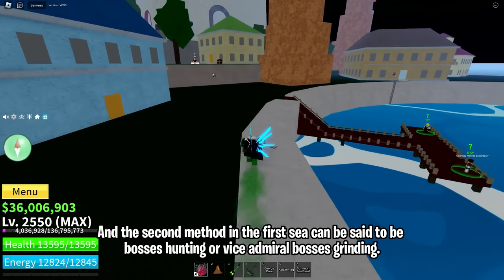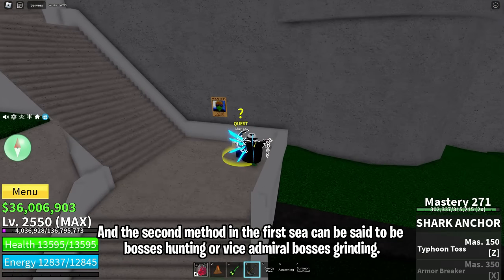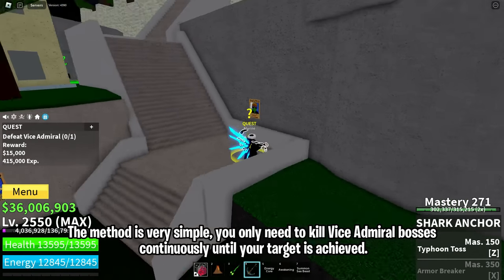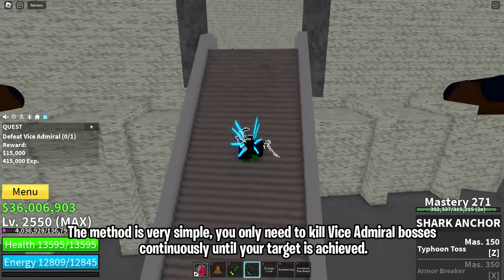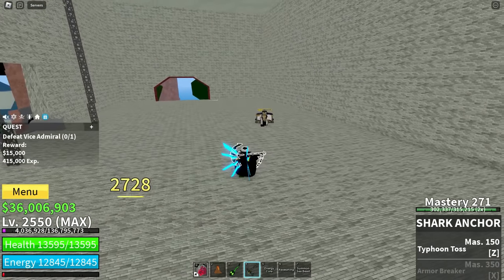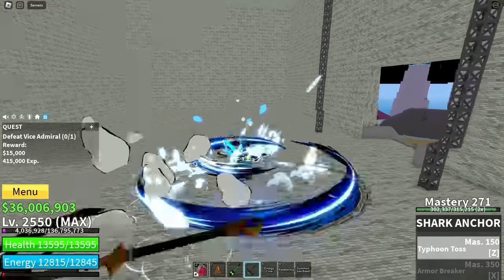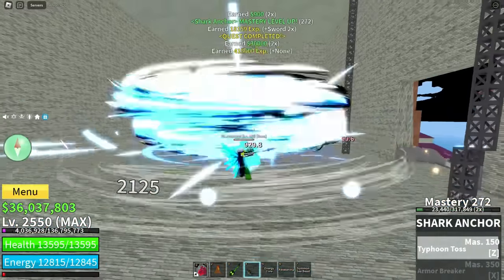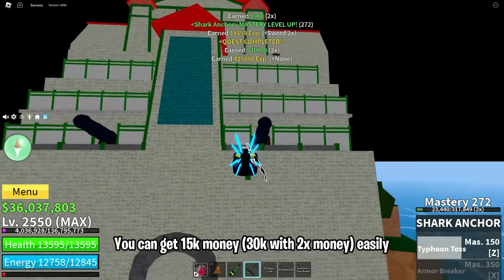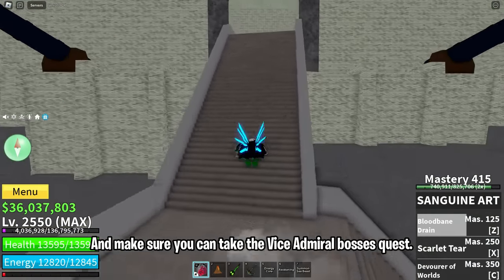The second method in the first sea can be said to be boss hunting, or vice-admiral boss grinding. The method is very simple — you only need to kill vice-admiral bosses continuously until your target is achieved. You can get 15k money, or 30k with 2x money easily. Make sure you take the vice-admiral bosses quest.